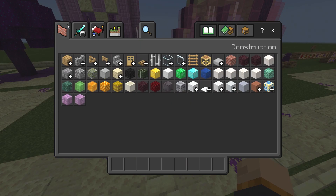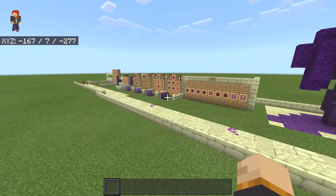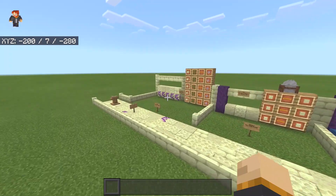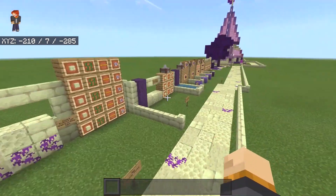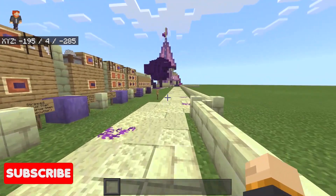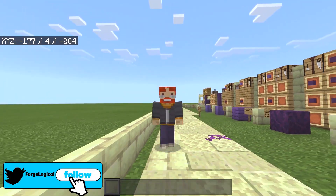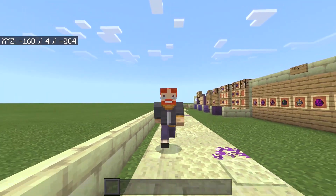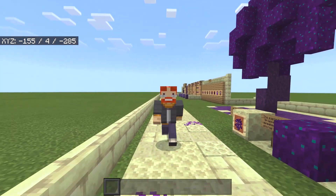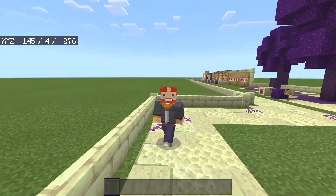I don't want to keep typing in a slash give command just to get these custom blocks. Instead, I'd like to open up the creative interface like we could in 1.14 and find all the blocks that way. Typing in a command is very time-consuming and a lot of people just want to play with the blocks — they don't want to use slash give or craft up the blocks every single time.